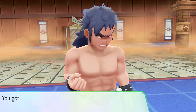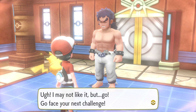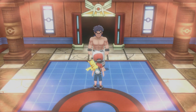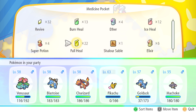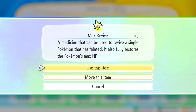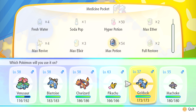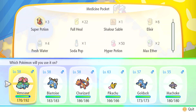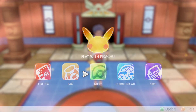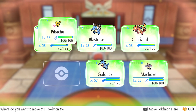Now let me get into healing. Do I have a Max Revive? Yes! That's what I wanted. It heals up full HP for Pikachu — that's awesome. I'll give a Max Potion for Golduck, and Venusaur can have a Super Potion. I'll bring Pikachu up front for the next battle.